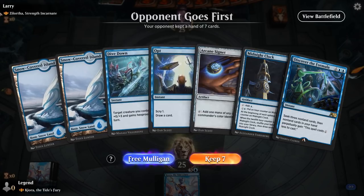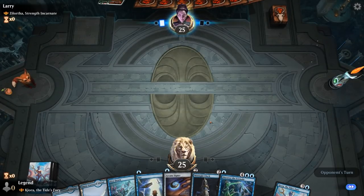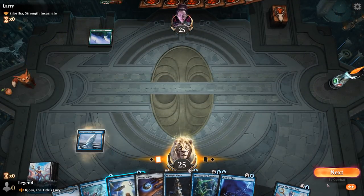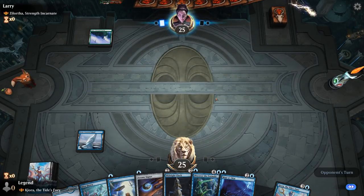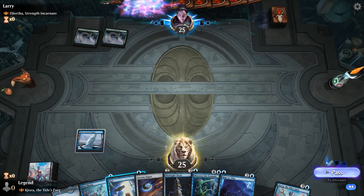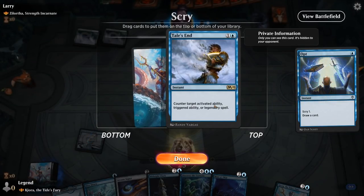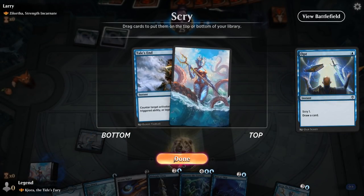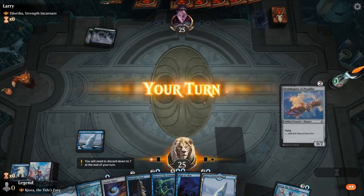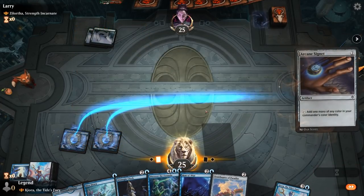Game two — we're on the draw facing a red-green Godzilla deck. Our hand's okay: got a couple of ramp artifacts and Opt to hit our land drop to maybe cast a turn three Kiora. Mana War could be quite useful here too. The opponent foretold a card in red-green — not sure what that means. Arcane Signet seems like a safer investment than Ornithopter, so we'll start there.